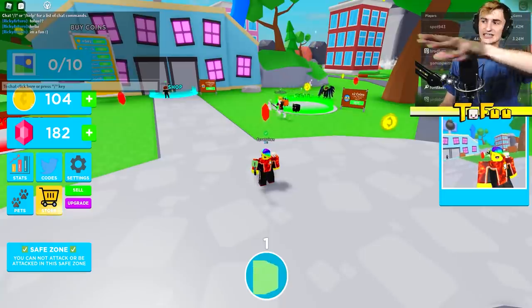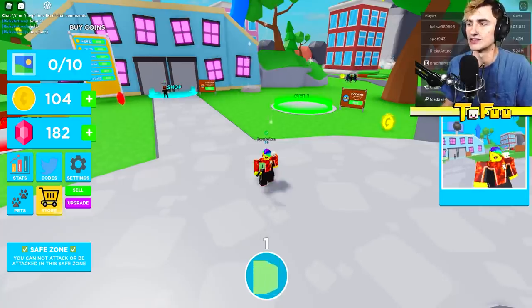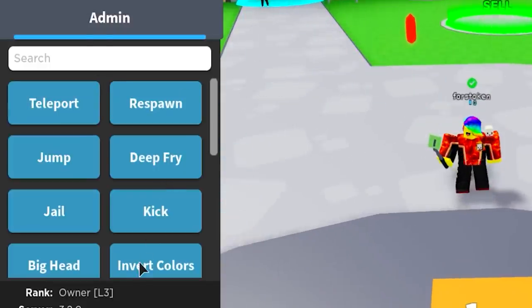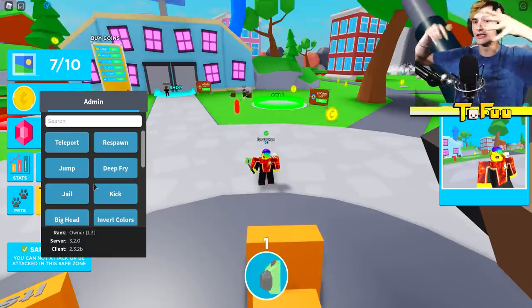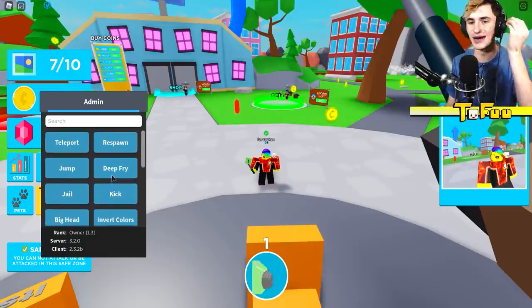I bet you're all so interested what is this admin panel like, and honestly I'm so interested too. Let's check this out right now. I'm literally at the lowest possible spot — the guy in second has 33 million coins. Oh my gosh, my rank is Owner — I thought I was an admin! The game owner tweeted me and said I could do anything with this panel; he said he didn't care what I did with it.